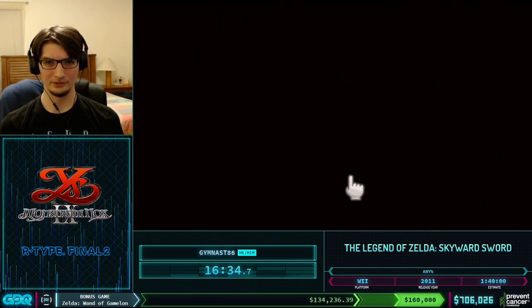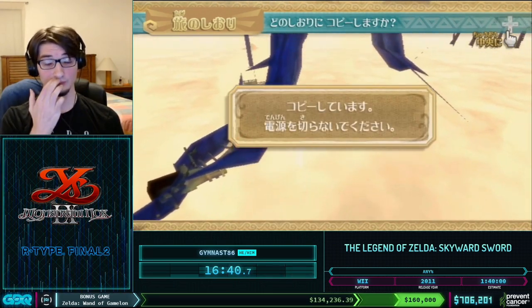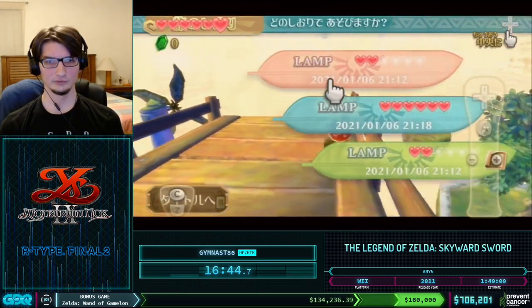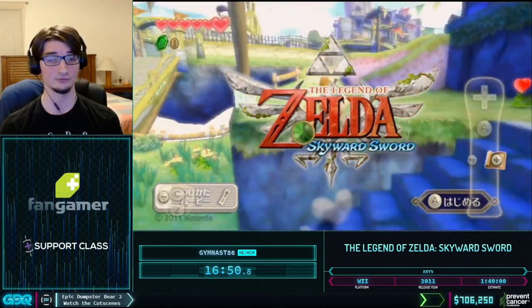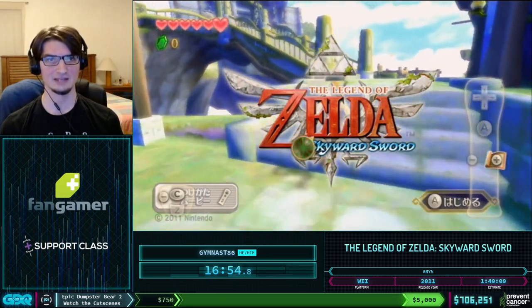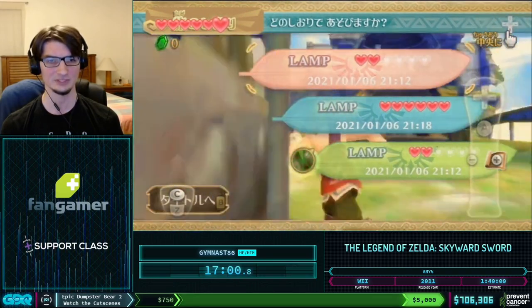Now we come upon one of the longest Back in Time sequences in the entire run. I'm going to start by copying File 3 to File 1 because we don't need File 1 anymore, and come over here to bonk into this tree. This is going to load in the scene flag information from File 1, and because we've progressed File 1 enough, it has the upper academy gates opened up, which allows us to get to the upper academy without having to void out again.